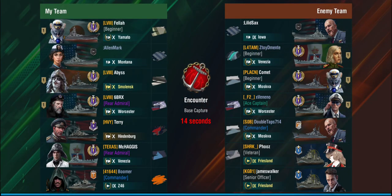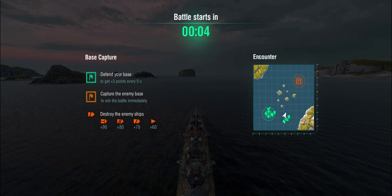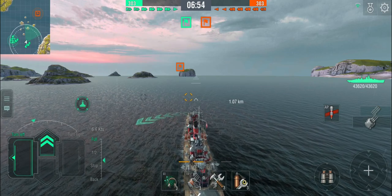In the second game, there's again one bot on each team. The enemy lineup is Venezia, Moskva, Worcester, Moskva, and double Friesland. Lots of cruisers but also lots of very, very dangerous ships. Playing Encounter, which means we're probably going to go up at center. It's a very mobile enemy team with no actual battleships to worry about. Hopefully the Yamato can do a little bit in terms of dropping shells on cruisers. Two destroyers and four cruisers on the enemy side — not counting the bots.